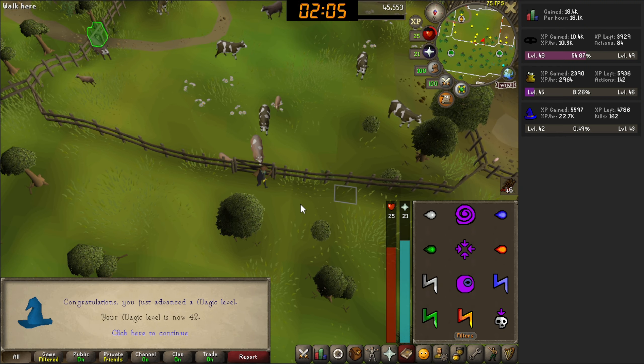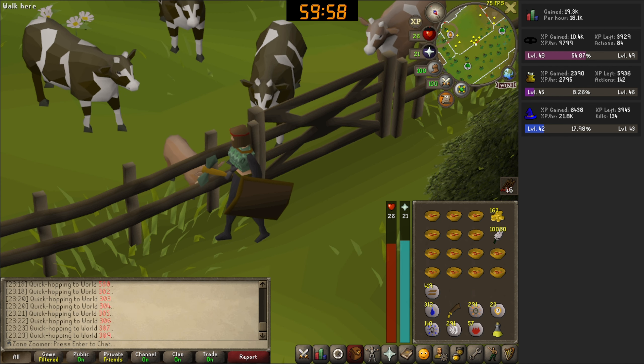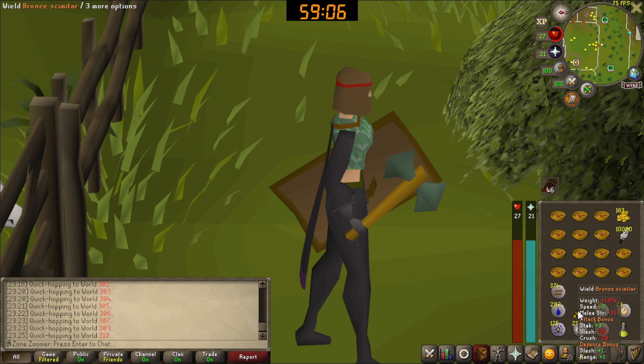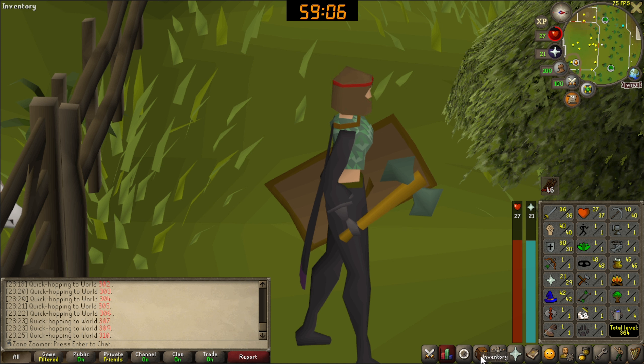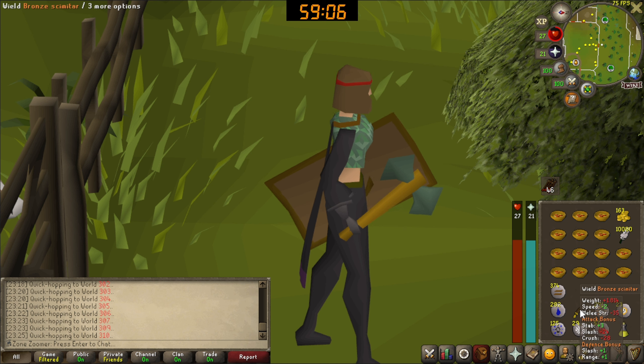We only have four tasks left. Two of them complete at the same time - smelt a bronze bar with Superheat Item, which has two requirements: 1 Smithing and 43 Magic. I assume we'll tick those off simultaneously. For now we need to cast Curse another 134 times to reach 43 magic. We can also finally retire our bronze scimitar - thank you, we had a really good run, getting almost 40 Strength, nearly 40 Attack, and 30 Defence with this free weapon from the first chunk.